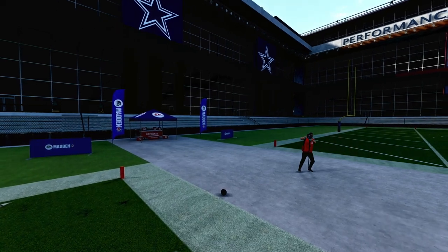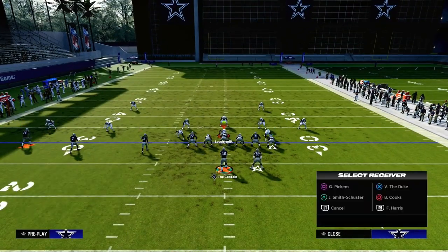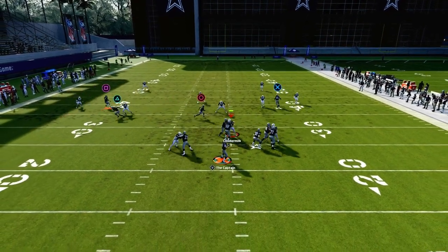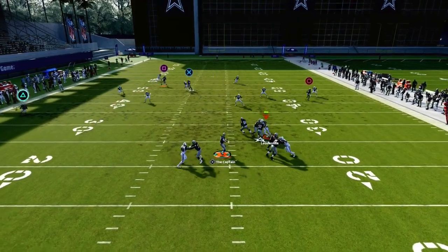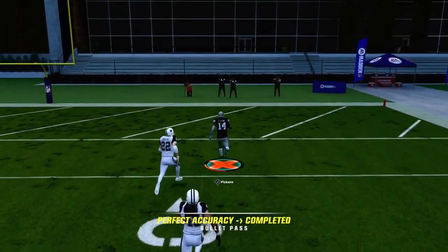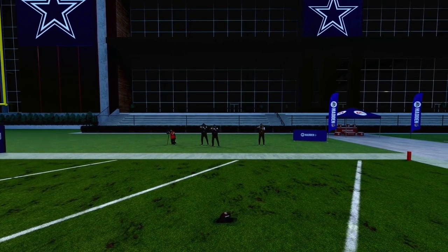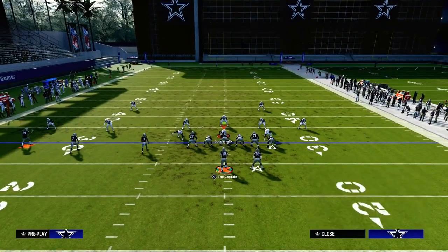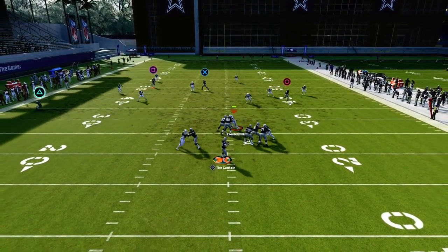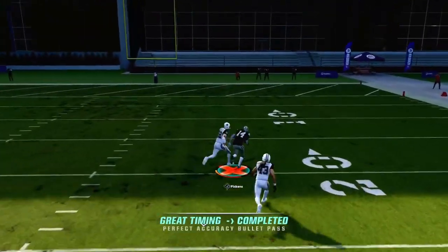It really is a great play to have if you run trips side in, because a lot of people are starting to run Cover 2 style defenses in Madden 24, and you just really can't do that against a play as good as this one. Thanks for watching the video. If you want to get my entire trips side in offensive ebook, the link's going to be down in the description. $10 will get you access to all of my Madden offensive and defensive ebooks. Make sure you join the Patreon by heading down to the description and clicking the link below.